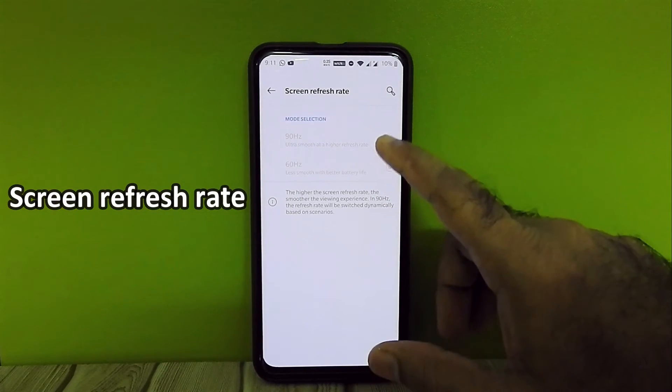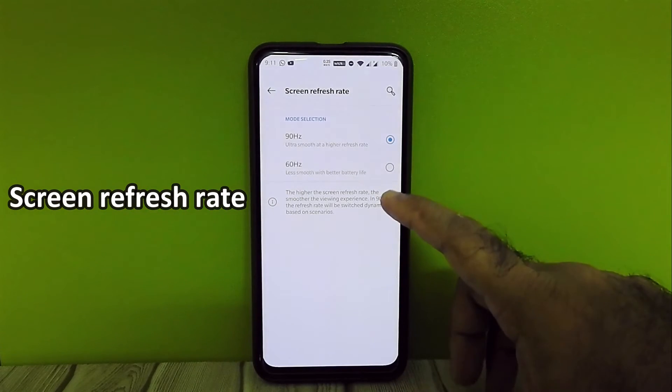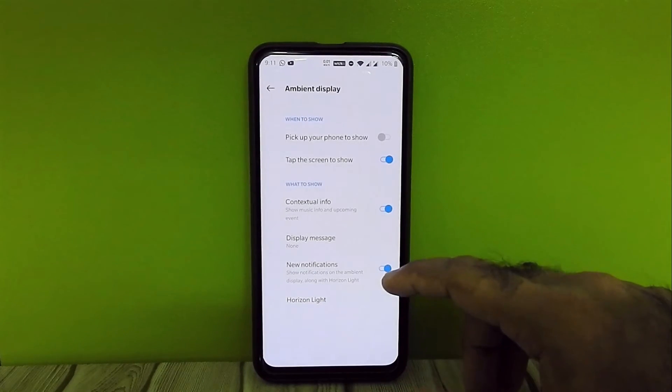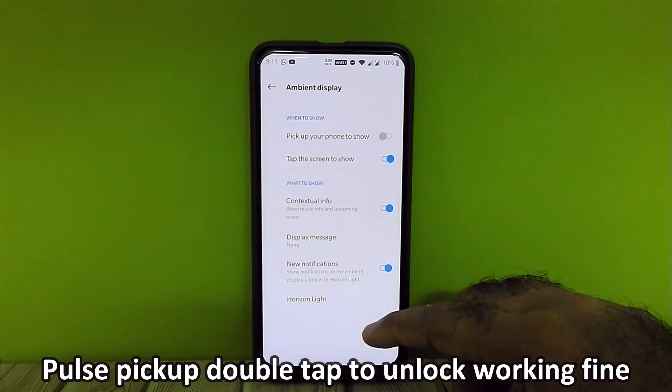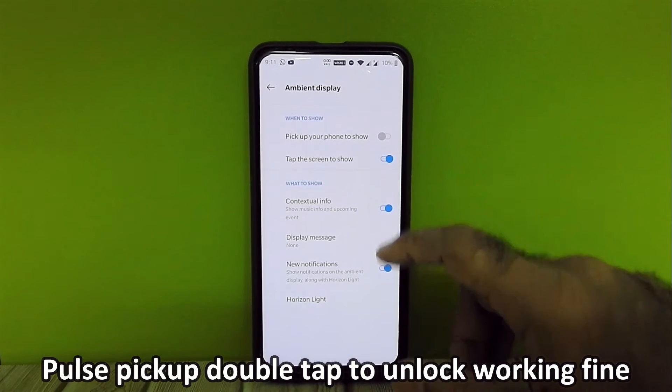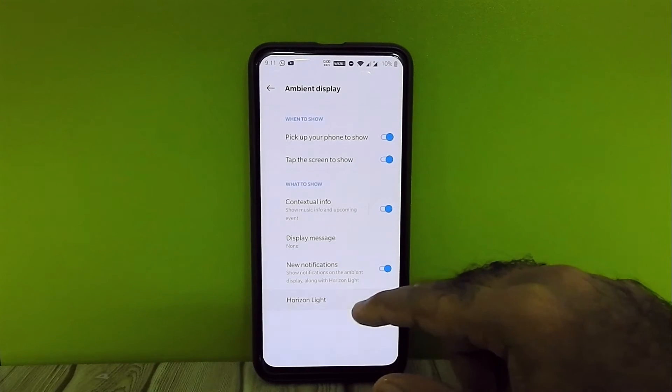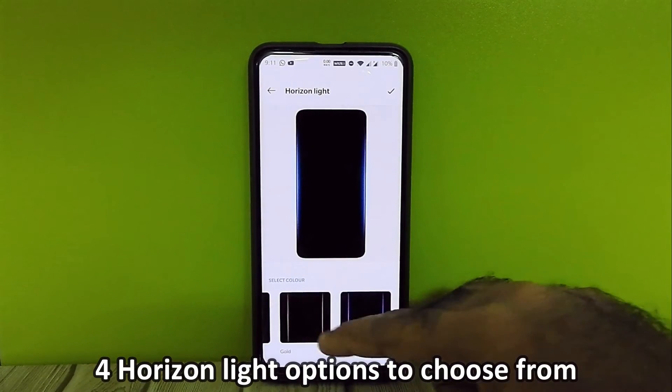There is an option for screen refresh rate, but by default our device only supports 60Hz, so it's a gimmick. Pulse pickup and double tap to unlock are working fine. We can choose from four horizon light options.